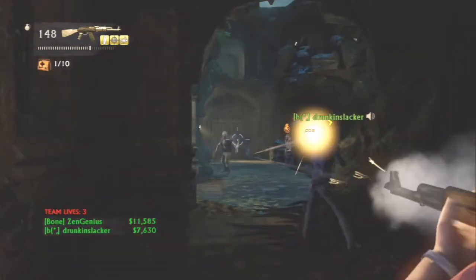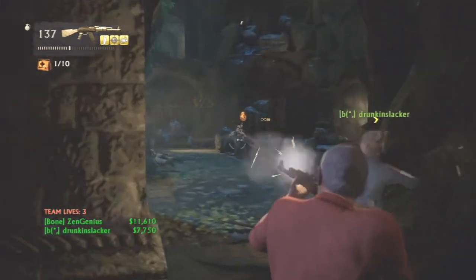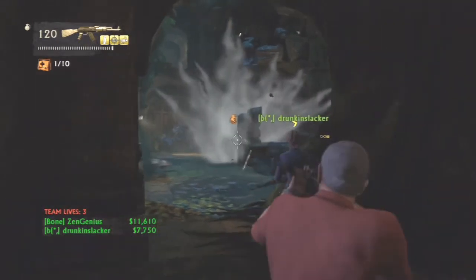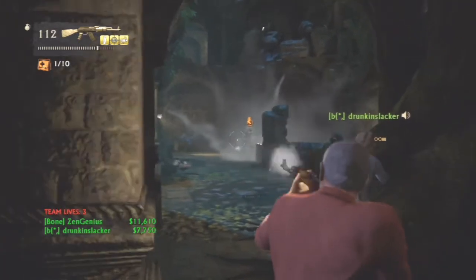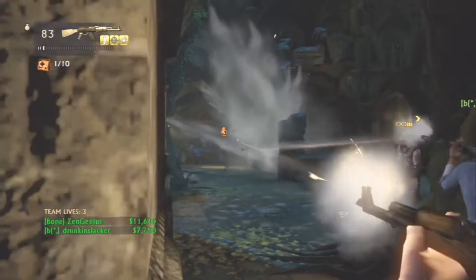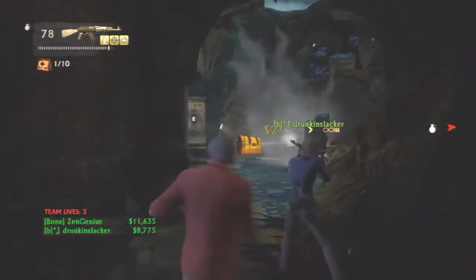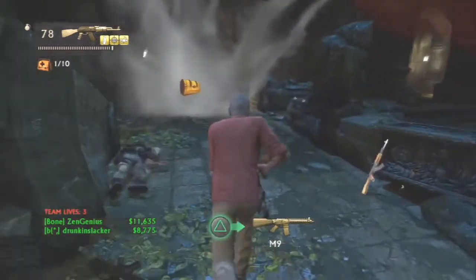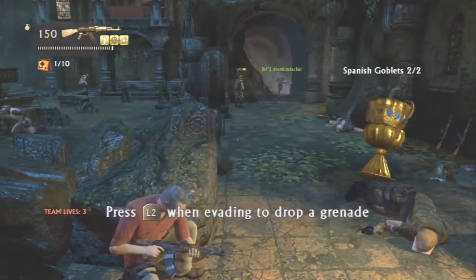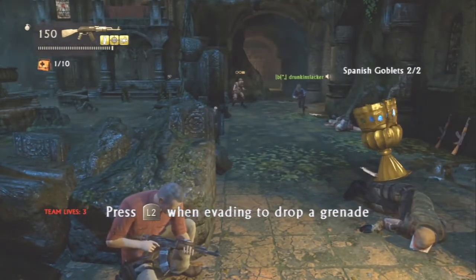Anyway, we're going to run right over here to the left. Drunk is helping me out with this video today. You see the carpet bomber — cluster bomber, carpet bomber — yeah. When you play this on crushing he's a cluster bomber, when you play it on hard he's a carpet bomber, but either way he's the one that drops the treasure.